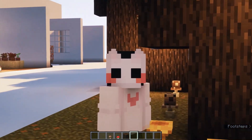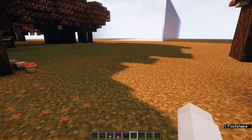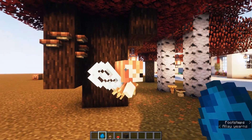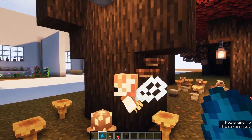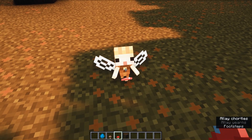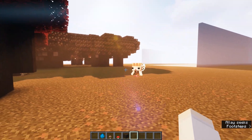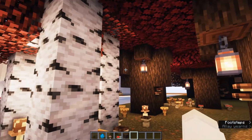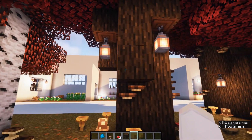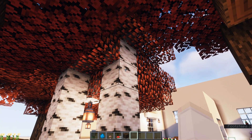But wait — this resource pack also changes the models of Allay. Look at those — these are really cute fairies. Wooden fairy-like, with a tiny mouth. They follow you around and are really cute. And if you're looking for a cute autumn texture pack, this is excellent. You should definitely add this to your world.